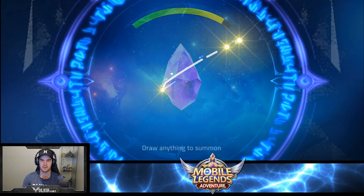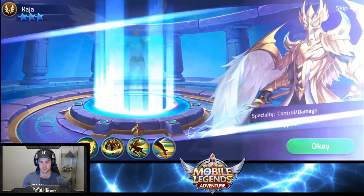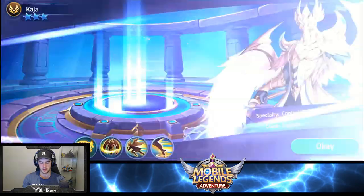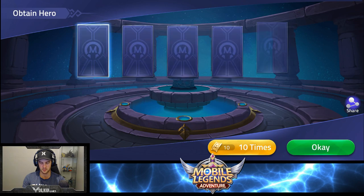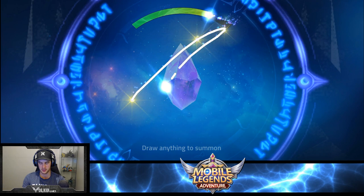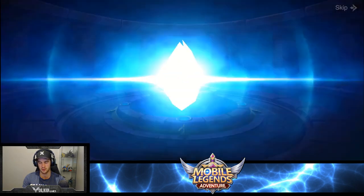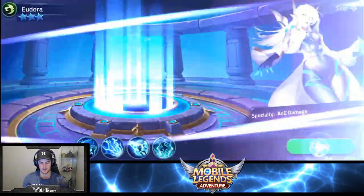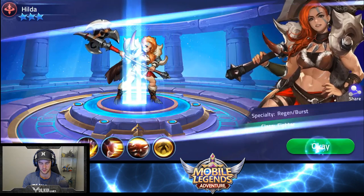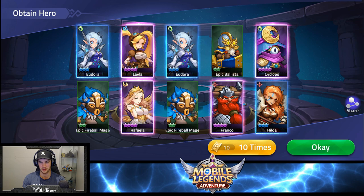Let's go 10 again. Bad summons — only one four star, yuck. Let's go 10 again. Go yellow! Rip the dream. At least we got a few four stars in that one — four four stars. At least that helps us a little bit with fusion.